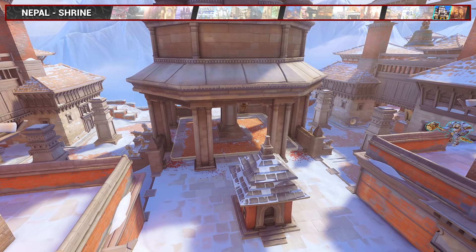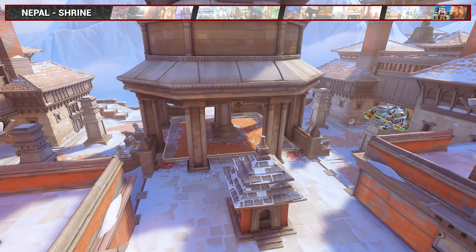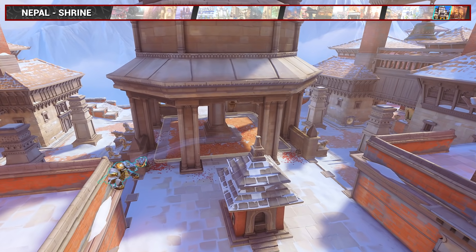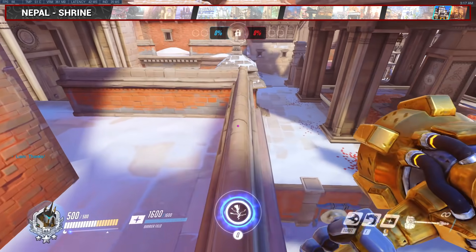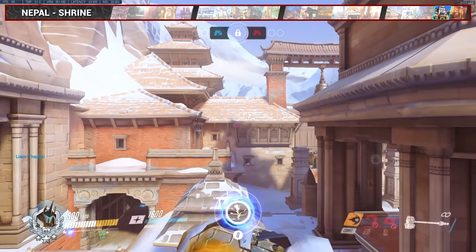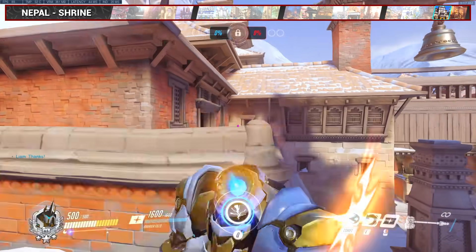On Shrine, this one is a movement charge to cross the high ground to start fights on the opposite side and confuse the enemies. Begin by jumping on this middle wall, walk near the edge, start your charge, and bounce off the middle tower to make it to the other side.